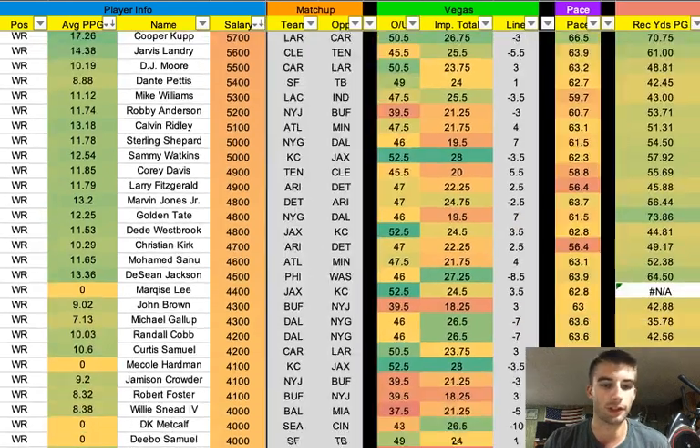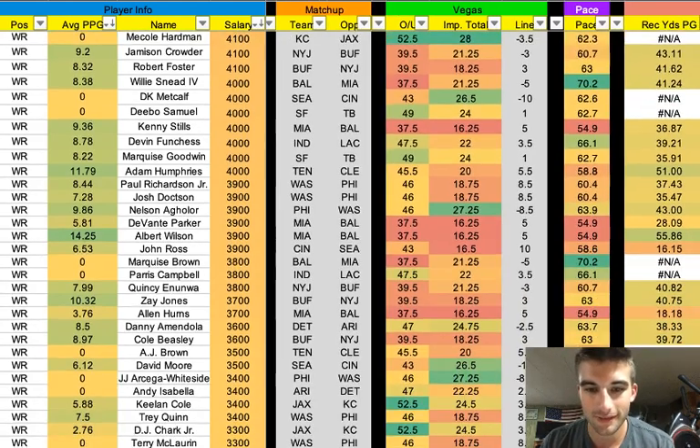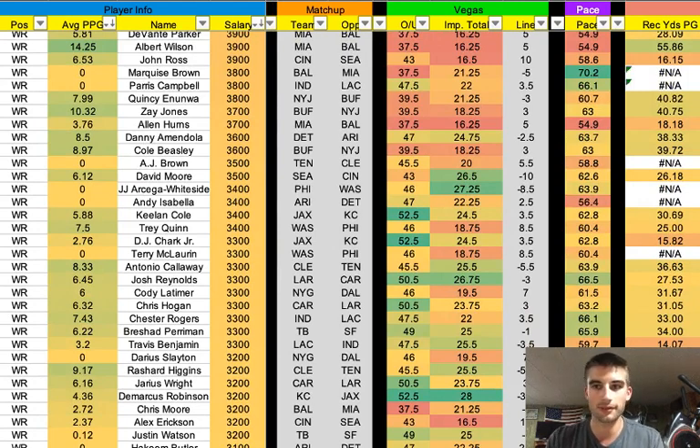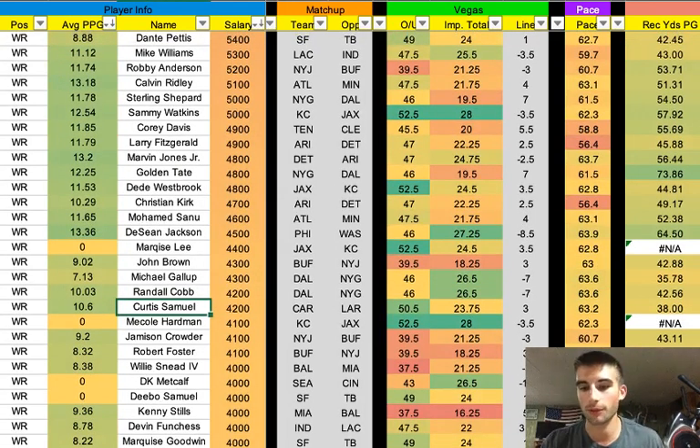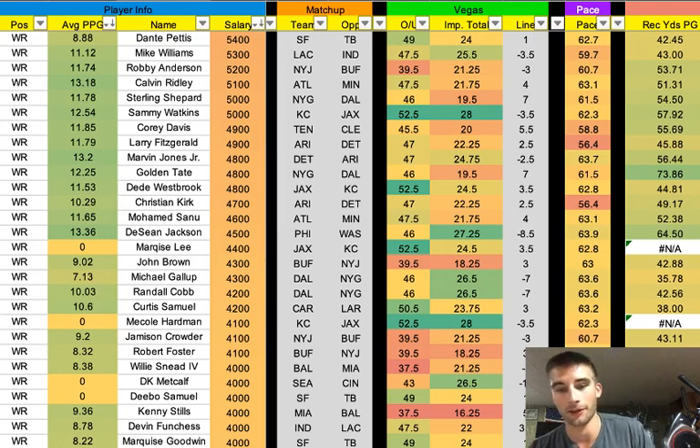Curtis Samuel is at $4,200 — last guy I want to talk about. He's rising on everyone's boards. He used to be a deep sleeper; now he's just a sleeper and is probably going to go higher than he should in drafts. He's got talent — not an elite player by any means, but he's got a ton of speed and big play potential on what should be an above-average offense. He's also going to have a lot of ownership this week, although at $4,200 you don't really need much for value — one big play and you could kill value.